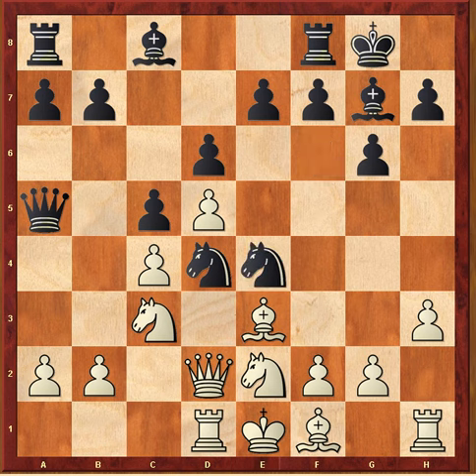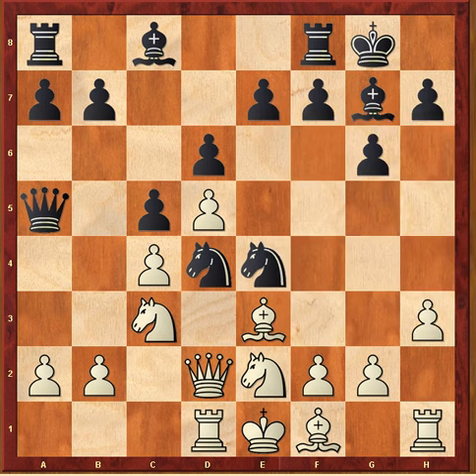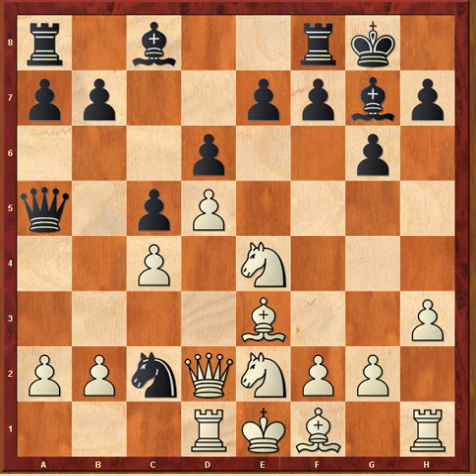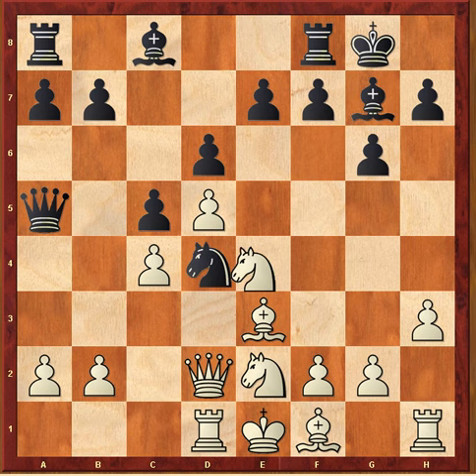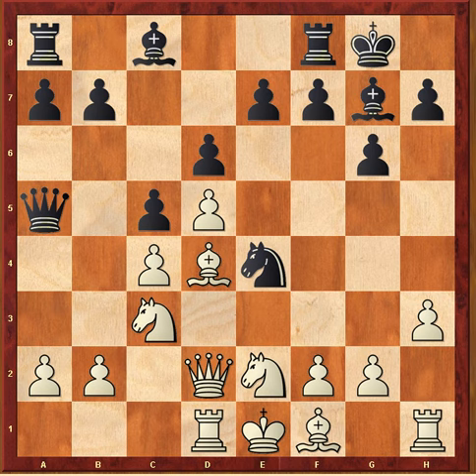The problem is that if knight takes e4, the pin gets exploited and you have a beautiful epaulet mate. The queen cannot capture because of the pin. That's a major part of that combination — why white was forced to resign. There's no possibility of capturing here, and if he tried bishop takes d2 first he would simply lose as well.